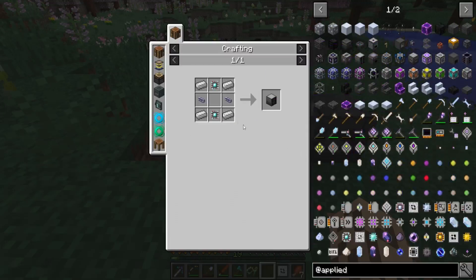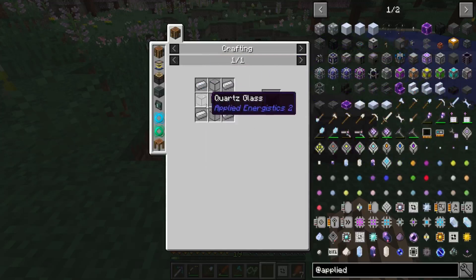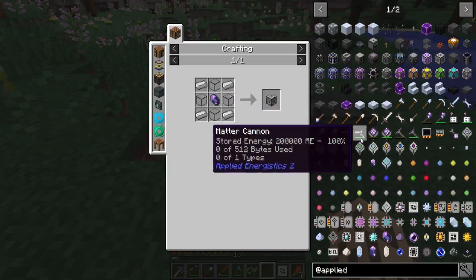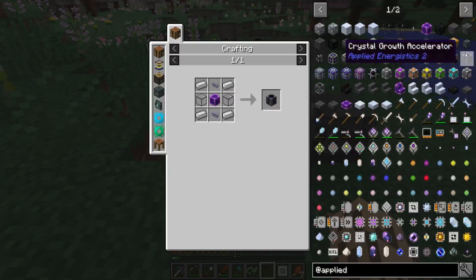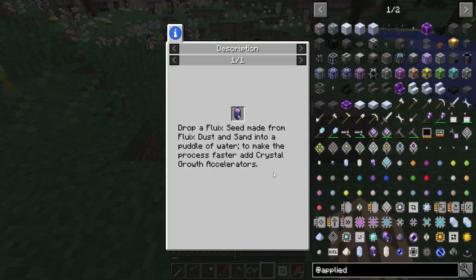We need processors to make things like the ME drive. We're going to need silicon for that one. This press will be used in a lot of these things — diamond is pretty straightforward. We are also going to need an energy acceptor at some point. As you can tell, I'm not exactly up to date with most of this stuff — I don't know what I'm doing for most of it.